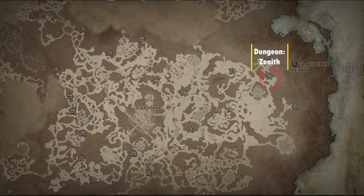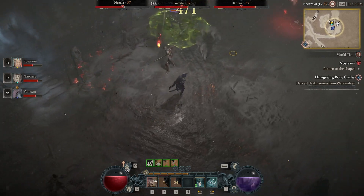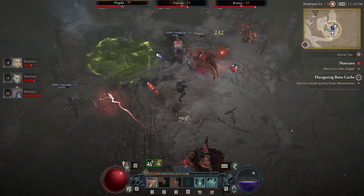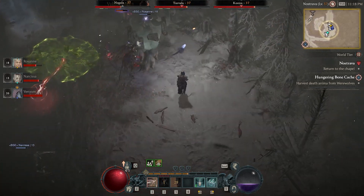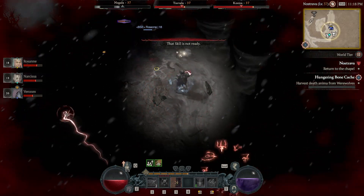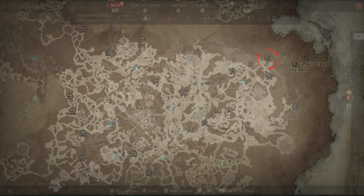Here we have the Zenith dungeon, which drops the Recharging aspect. This is a Sorcerer-only resource aspect. Each time Chain Lightning bounces off of you, you gain a certain amount of mana. This is nice because mana is drained constantly as a Sorcerer, so I definitely recommend grabbing this if you're having a little bit of mana troubles.